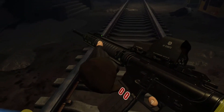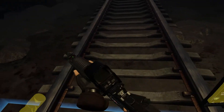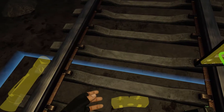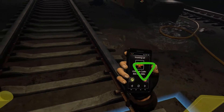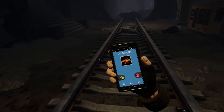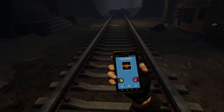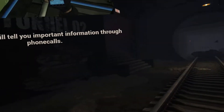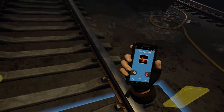When ringing, the phone should be grabbed off your waist, then press the action button to answer the call. Characters will give you important information on your phone, so it's important that you pay attention. You can also holster your phone back to your belt during a conversation and it will keep the call going.